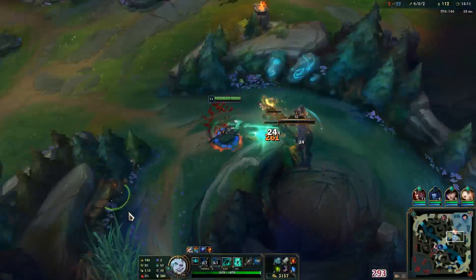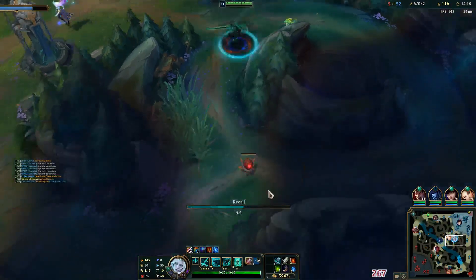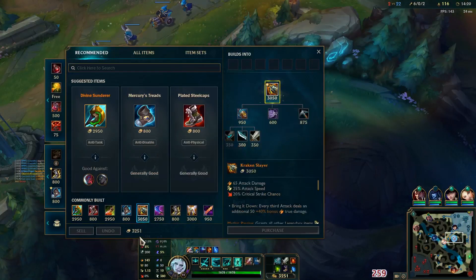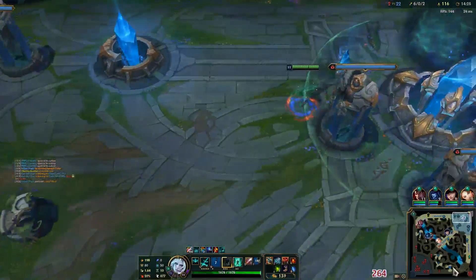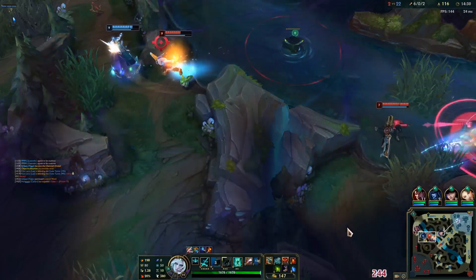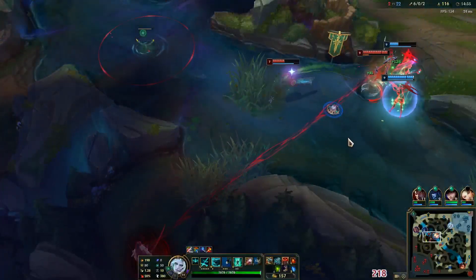We're quickly going to finish this camp and base. We do have two more stacks but that's okay. Since we're so far ahead, I'm actually going to build Kraken Slayer — you're going to see that we do a metric ton of damage, but we're not going to be very tanky. So we need to be a little careful about the fights we pick. I'd also like to get two more Mosstomper stacks before entering fights just so I'm a little bit extra tanky.